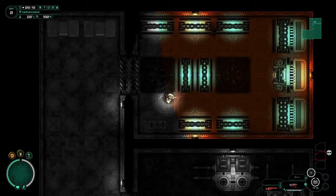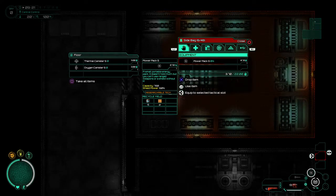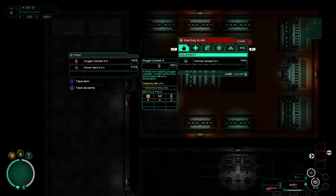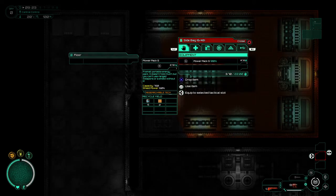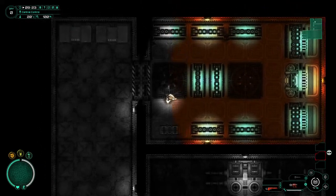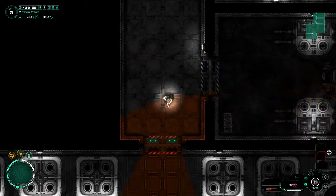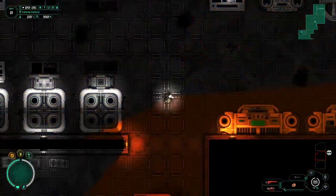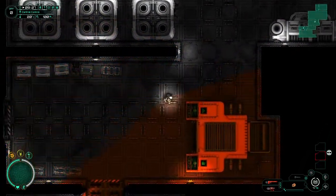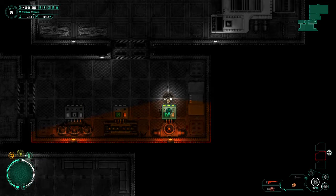There's our oxygen canister — we're going to need that. Let's actually just equip these things. I'll put the empty power pack on right now because I am going to charge it. It's always a good idea to keep an extra power pack on you if you can help it.